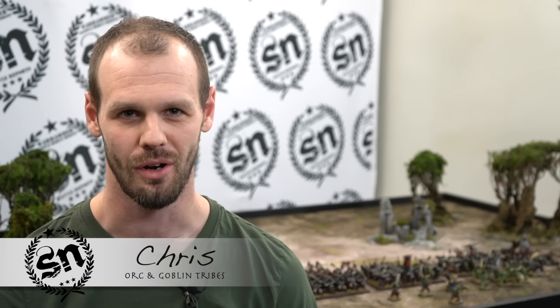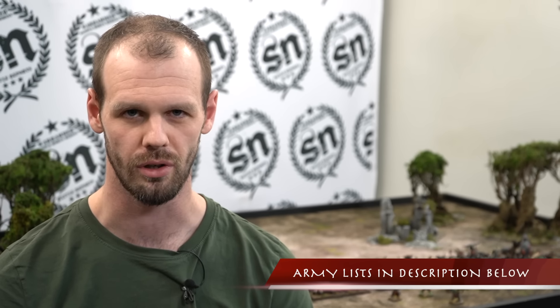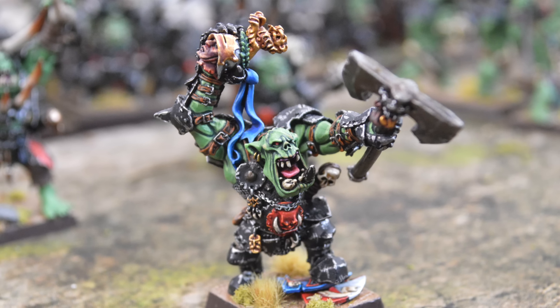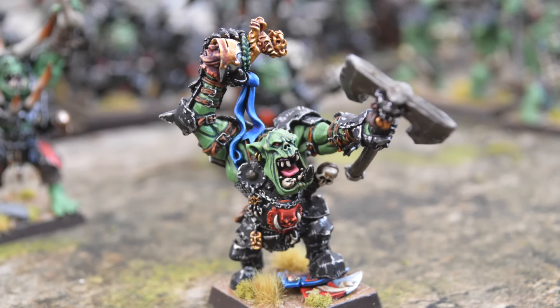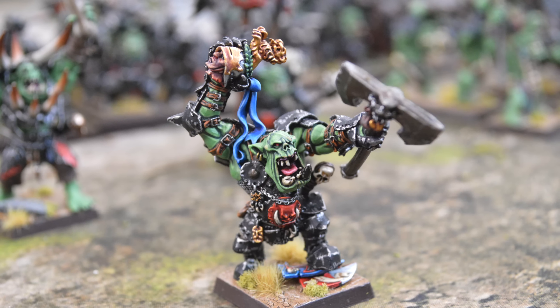Today I'm here with Orcs and Goblins to play the Old World. Some of you may know I played 6th edition Warhammer Fantasy with Grimgore's Ard Boys — an army I built for 6th edition that I'm now transitioning to the Old World, so it'll be quite Black Orc heavy. Leading my 2,000 point orc army today is a Black Orc Warboss with an Ogre Blade for extra strength, AP, and multiple wounds, and the Talisman of Protection for a 5+ ward save.